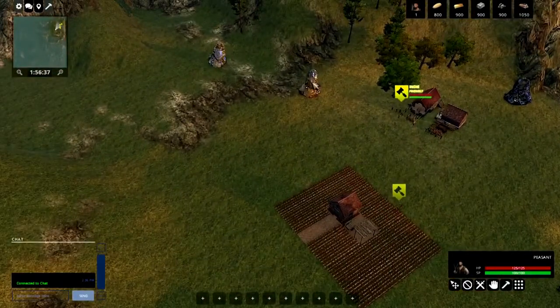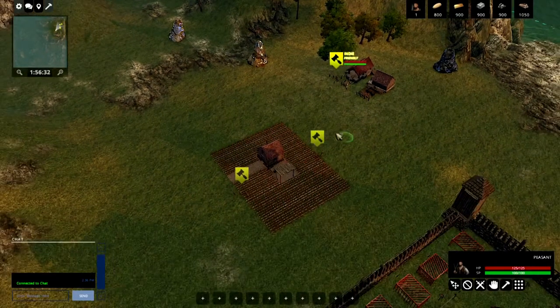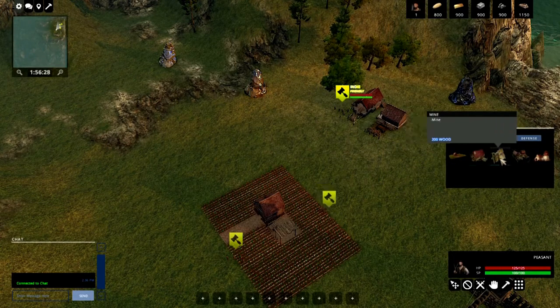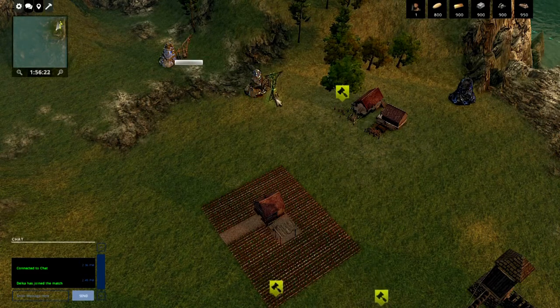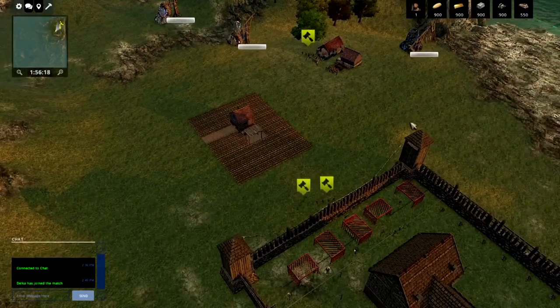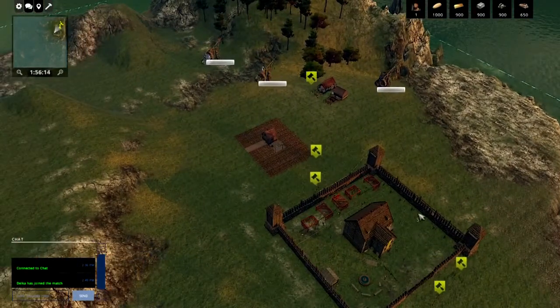We have three rock resources here and we need to build mines on them. Go to the build menu, click on mine, and you can hold down Shift to place multiple mines at once. Once placed, free peasants will automatically head to the mines and begin working, giving us gold, stone, and iron.